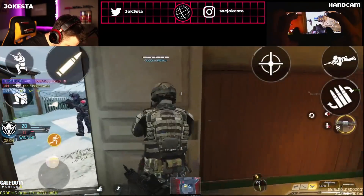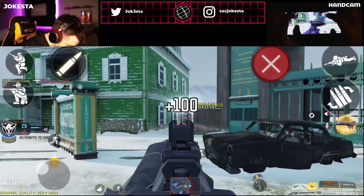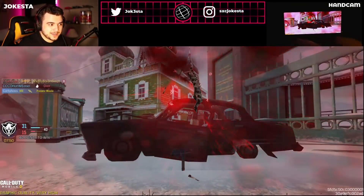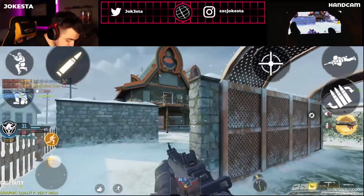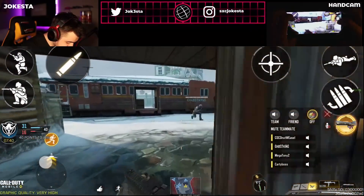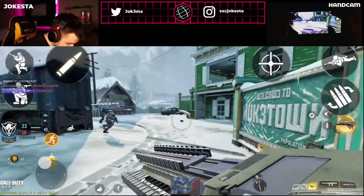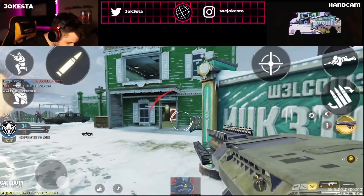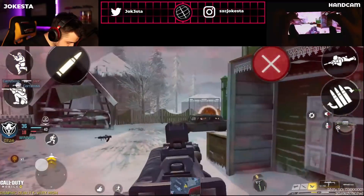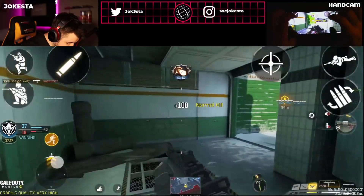We also got the new operator skill — it's actually pretty sick, but I might not use it. You only have two shots. Basically you shoot a flaming magnetic ball and it latches onto everybody nearby. I'll give you guys an example — you shoot the magnet ball into a room and it sucks everybody in. It's a weird thing but some people have been using it.